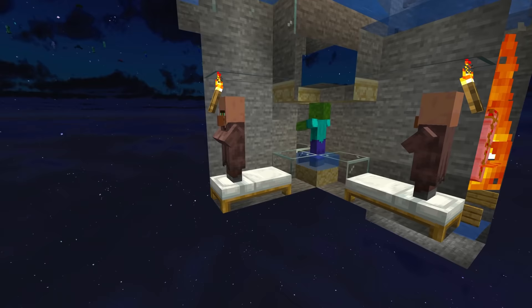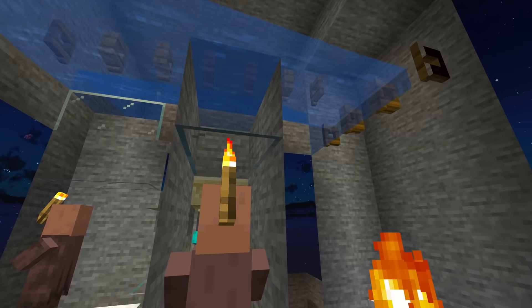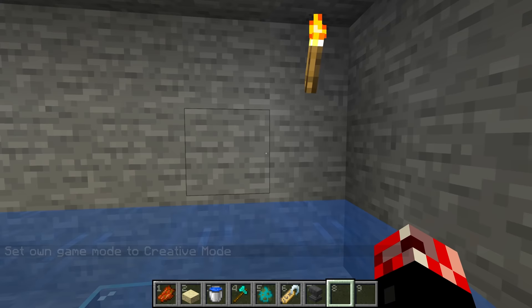This design is by Wattles - I will go ahead and put a link to his tutorial in the description down below. It is extremely simple. We've got our three villagers, we've got a zombie in the middle which makes them panic. The panic will then go ahead and spawn the iron golem in the water here and then down into the lava they go.